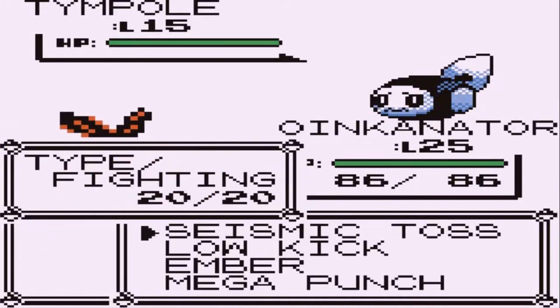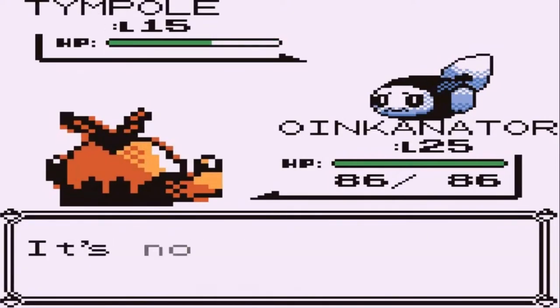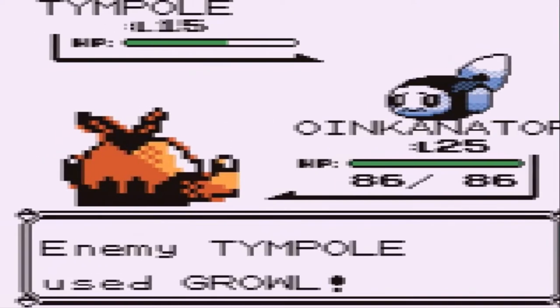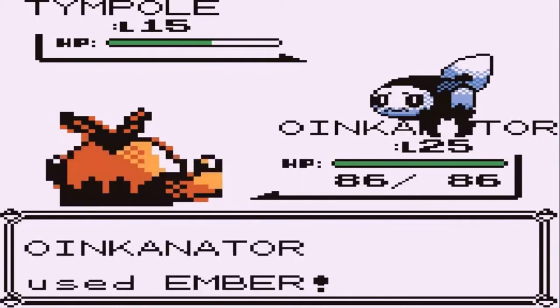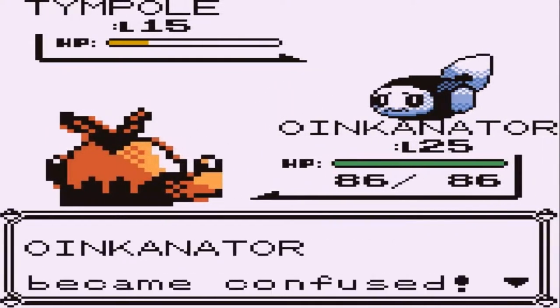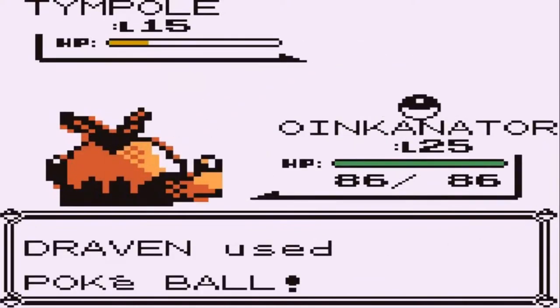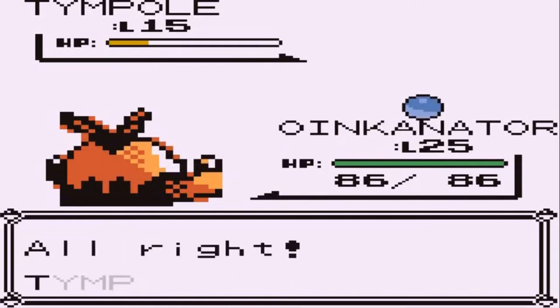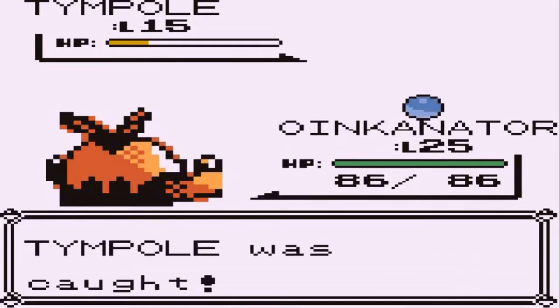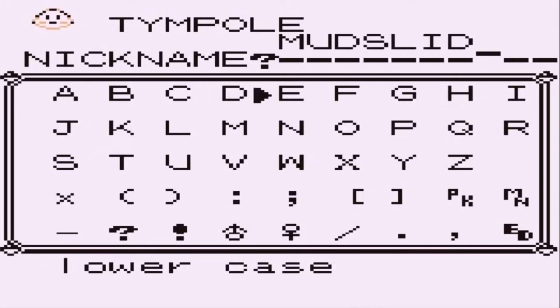I already caught a Timipoul, but I kind of want to capture a stronger one and actually raise it up into a ground and water type Pokemon. Eventually I'm going to have to choose one or the other — who's gonna be first team and who's gonna be second team. I like both Krokorok and Timipoul, but they're both ground type Pokemon. Let's give Timipoul its nickname again — Mudslide.